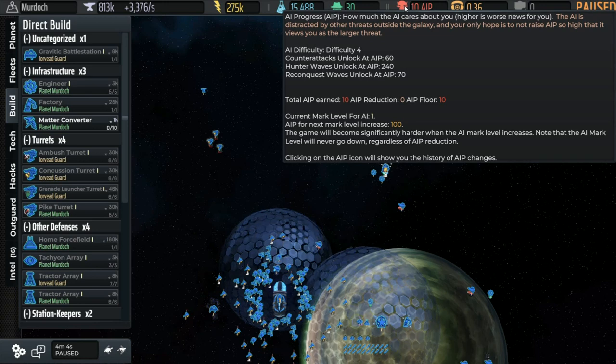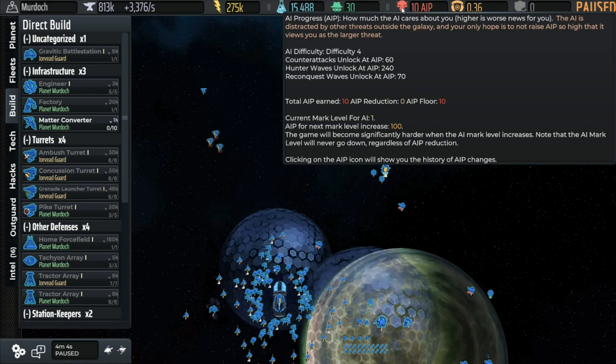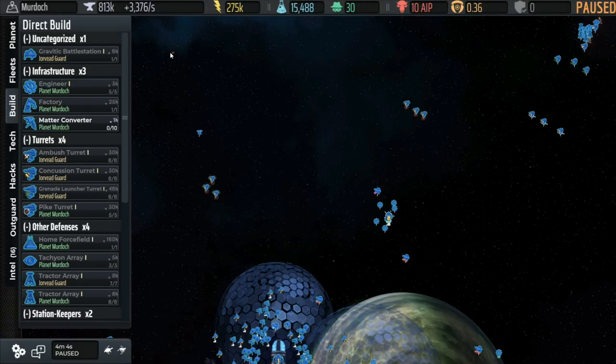Looking at the detail window: at 0 seconds when the game started, AI Progress went up from 0 to 10 — the resistance against the AI begins. All of these detail windows — the history of hacking, the breakdown of energy, breakdown of metal, and the detail of AI Progress — are all new additions to AI War 2 from the first game. It's a great addition, because now if you forget why your energy is so low, you can see exactly what you built that was expensive and make adjustments instead of hunting through every planet.